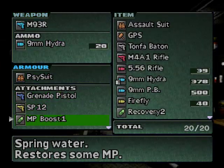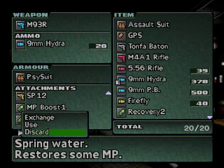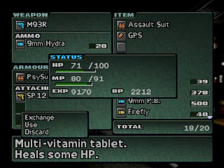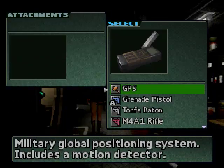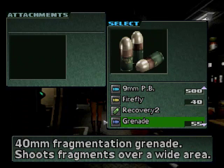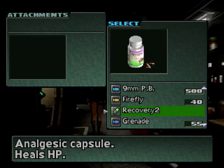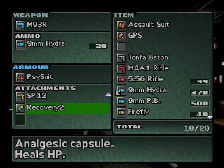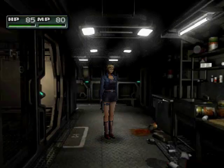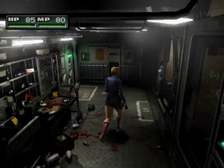Let's go ahead and use my MP boost. And while we're here, use my Recovery 1. And attach the GPS. But first, Recovery 2 — because I always want to have a recovery item in my attachments. Alright, that's attached. And I'm going to go ahead and end this video here and continue on in the next video. I'll see you then.